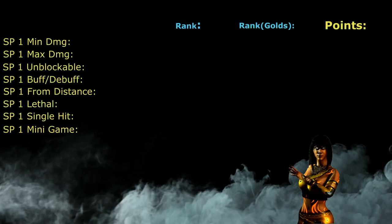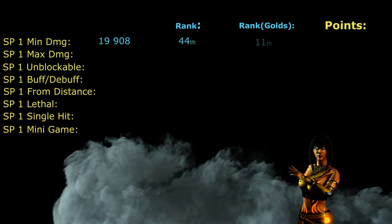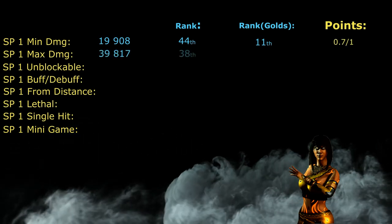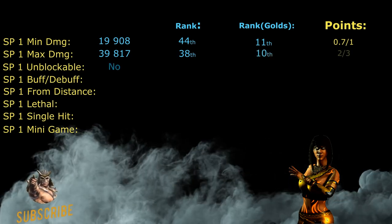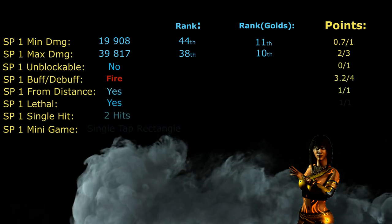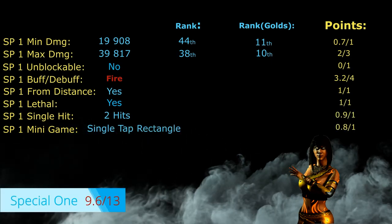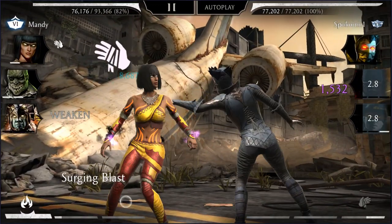The minimum damage of Cannon Drill is 19,908, which is the 44th highest in the game and the 11th highest in the gold league. The maximum damage is 39,817, the 38th highest in MK Mobile and the 10th highest among gold characters. The special attack can be completely blocked by the enemy, has fire as the buff, can be cast from distance, consists of too many hits, and has a single-tap rectangle as mini-game. For her Special 1, Pyromancer Tanya gets a solid 9.6 out of 13 possible points.